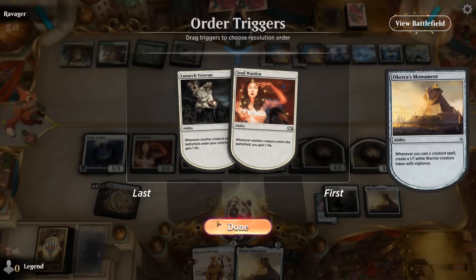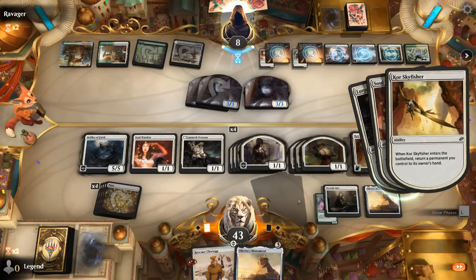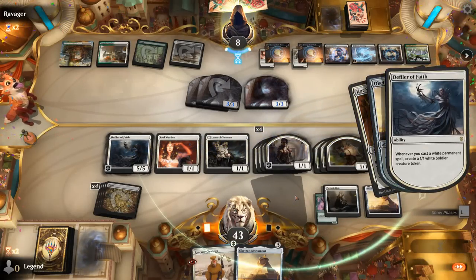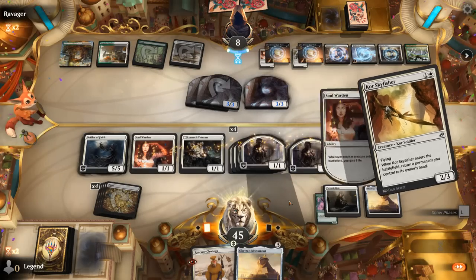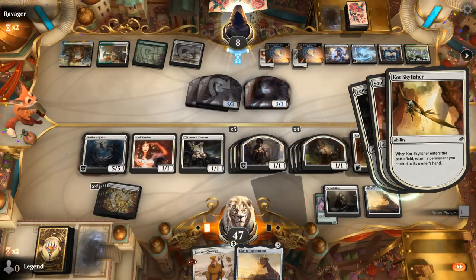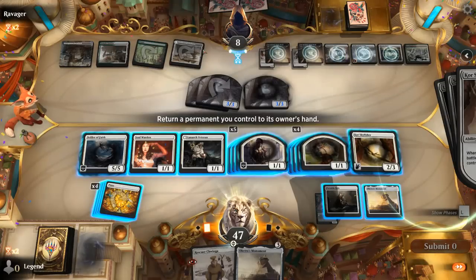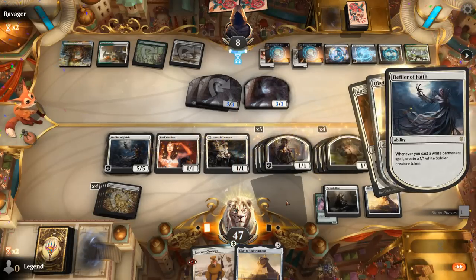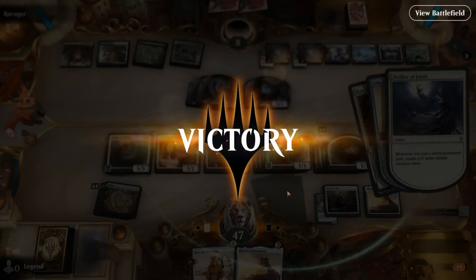If they already have Solemnity or Nine Lives in hand, they shouldn't have the mana to cast both. To make this combo a little easier, we can go to the settings and enable auto-ordering triggered abilities so we don't have to click as many times — that can speed up the process slightly. Our opponent concedes — they know the writing's on the wall and there's nothing in their deck that can save them. On to the next one.